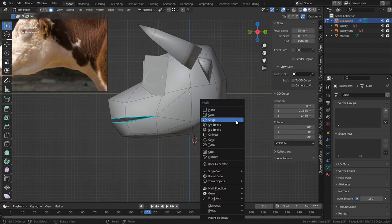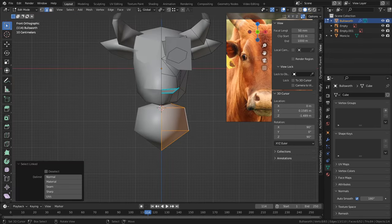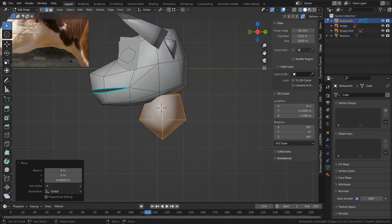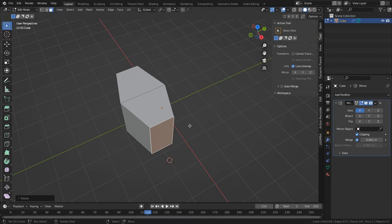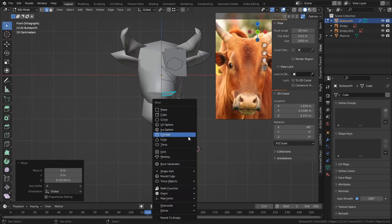Moving on to the neck, I added a circle with the vert count set to 4, deleted the vert on the right side, and used this to create a small segmented neck mesh. I used this instead of a cube because we're using a mirror modifier, and the cube would give a higher poly shape — by making the neck this way, it lowers our poly count and with it shaded smooth, it gives the illusion that it's actually rounder than it actually is.